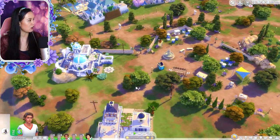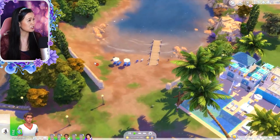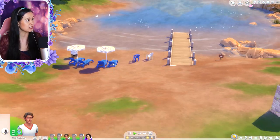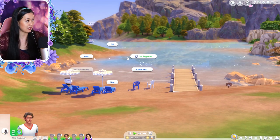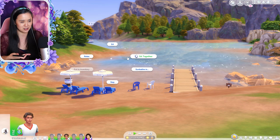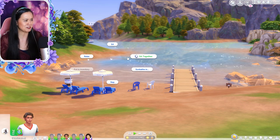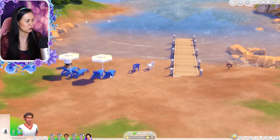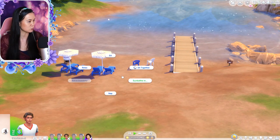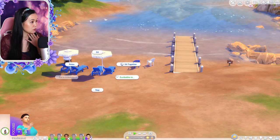There's also this beach area over here, which is so cute and neat. Of course, in Granite Falls, because EA hasn't let us swim in any of the worlds that were here before the swimming update, we're still not able to swim in Granite Falls unfortunately. I really hope that they let us swim in all of the worlds soon. But we can sunbathe — sunbathe in swimwear.